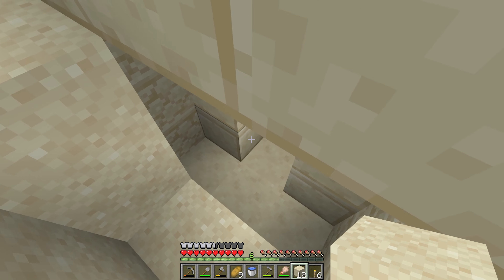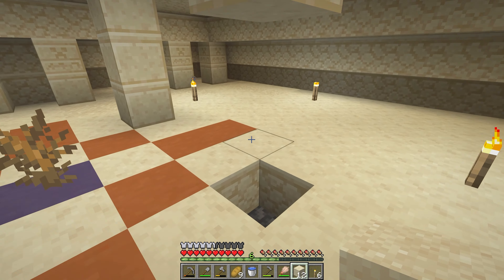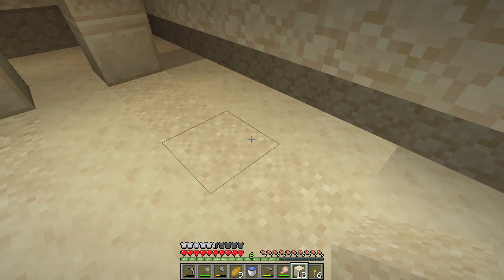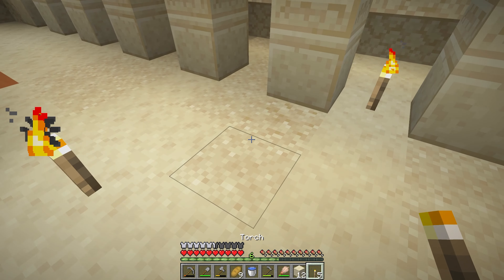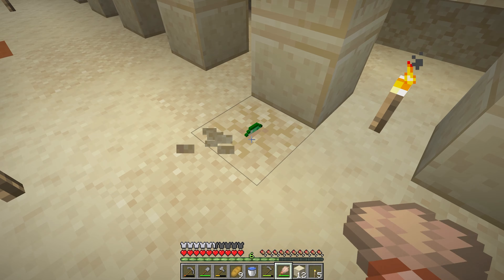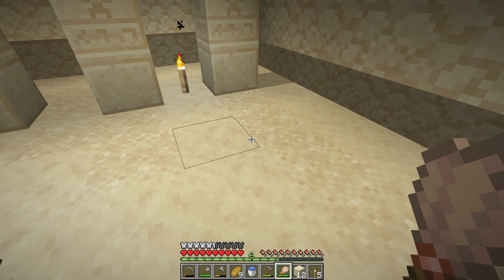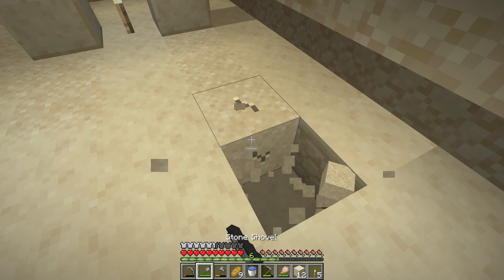Friends, we're back at the desert temple. All right, let's check this thing out. It's already lit up, so we're good to go. And over here is where all of our suspicious sand is. Now that one looks suspicious. Let's do it. Ooh, that's an emerald. Okay, sweet. We're going to need that. All right, I'm going to dig this out. Let's see if we can find some more suspicious sand.